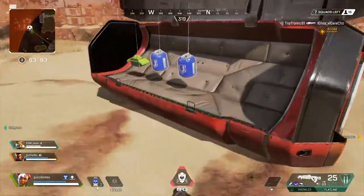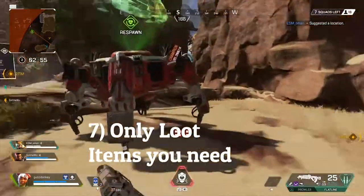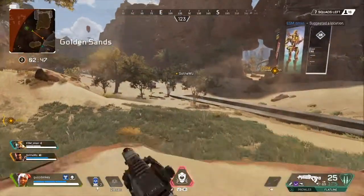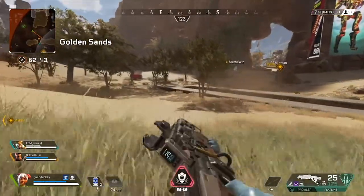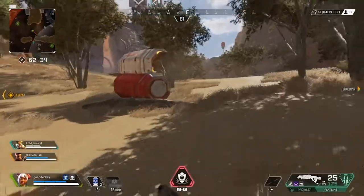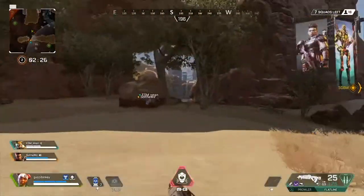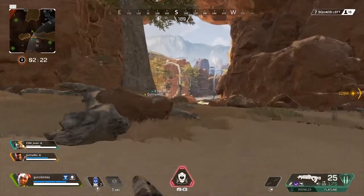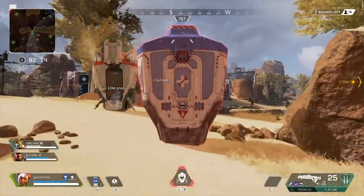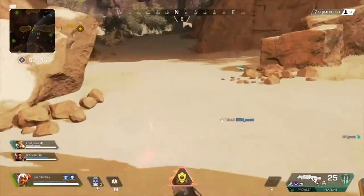The next tip is to only loot items you need. Your backpack space is very limited and ammo takes up slots separately from your weapons. If you're picking up random ammo you don't need or attachments that don't fit your guns, that's probably not a good idea. Once you're into the mid-game, start dropping things you're not using or ask if your teammates need them. There's no need to hold three full stacks of shotgun rounds when you don't have a shotgun, or 43 syringes you're never going to use.